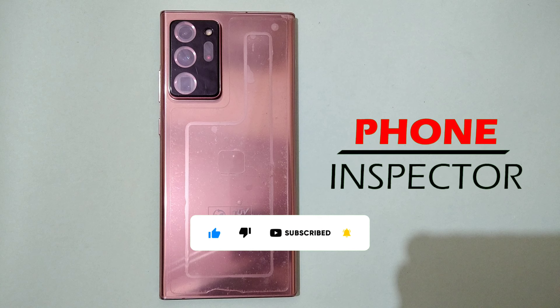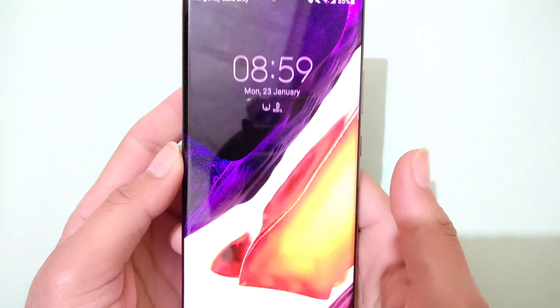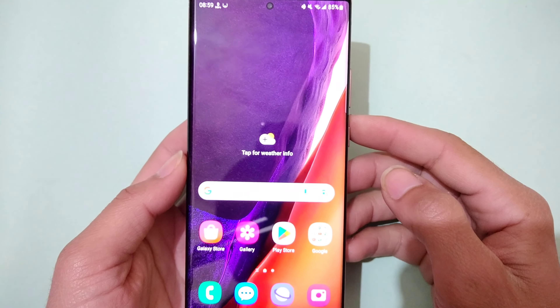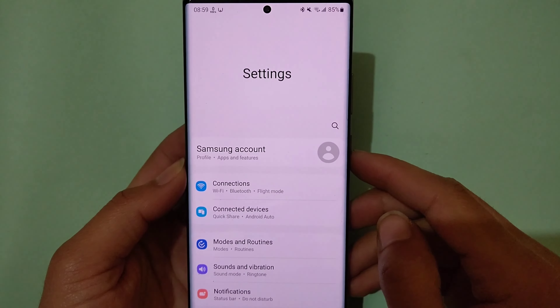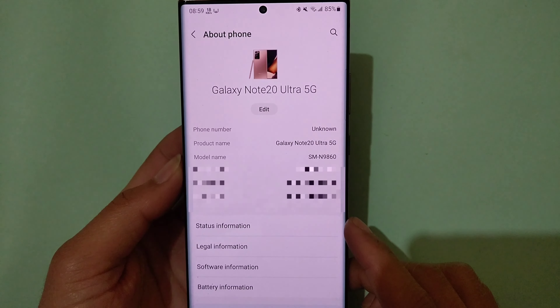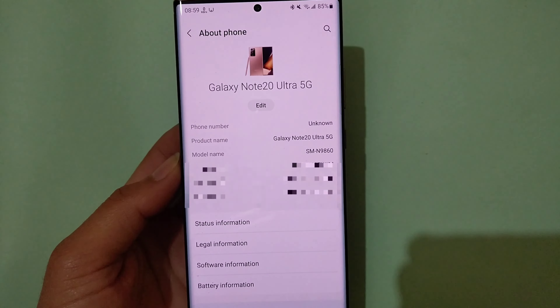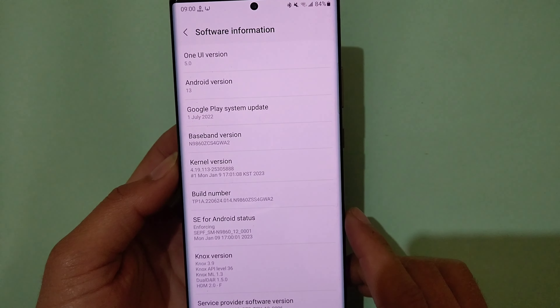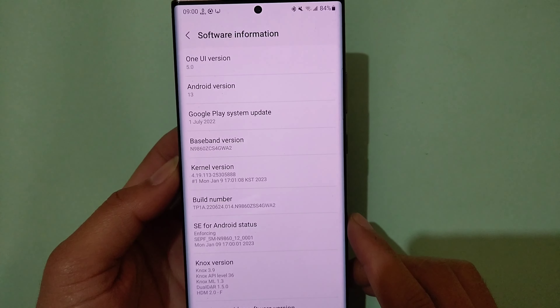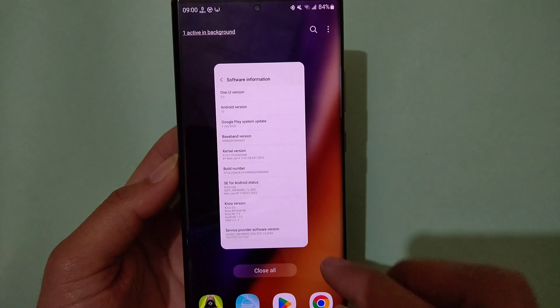This is the Samsung Note 20 Ultra SMN9860, which is the variant with the Snapdragon 865, 12GB of RAM, Adreno 650 GPU, and 256GB of storage. It's running on the latest Android 13. Let's verify the specs with CPU-Z.